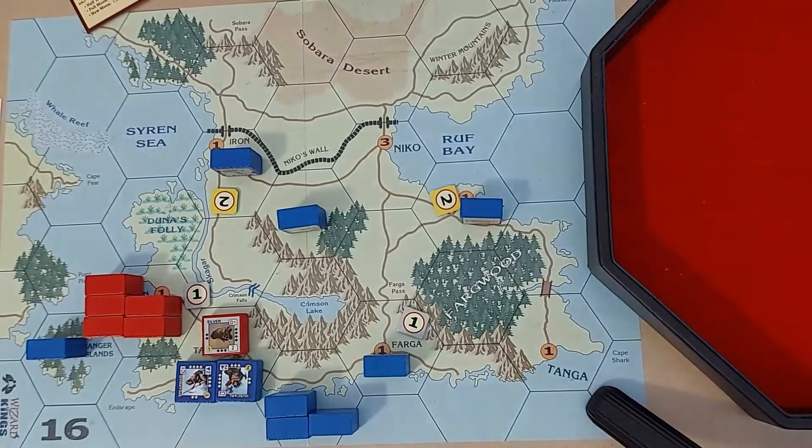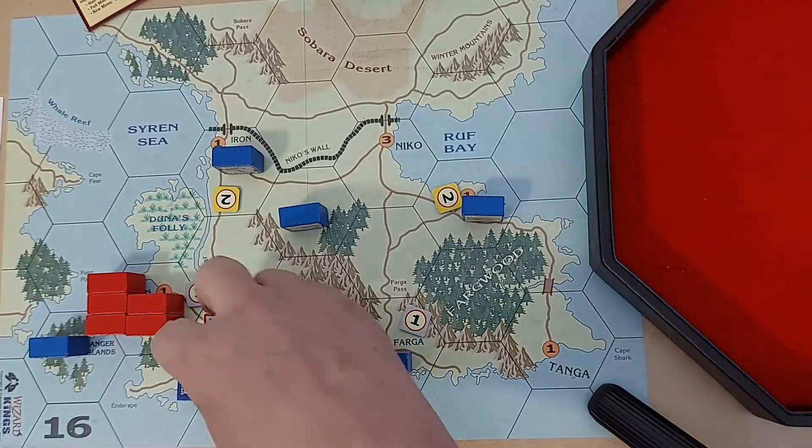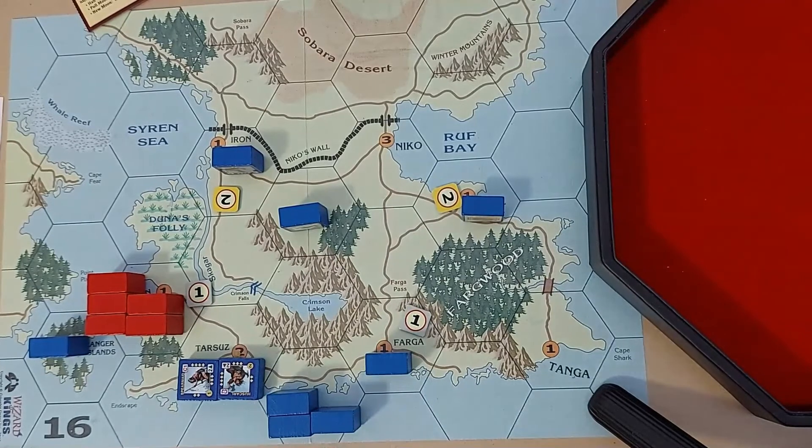Here we are in the combat phase. Silver fires last with a level D, so the seeds will fire first for the barbarians. We've got three Huskarls at C2 — let's do those first — and that's good enough to take out that silver piece, which is permanently destroyed.